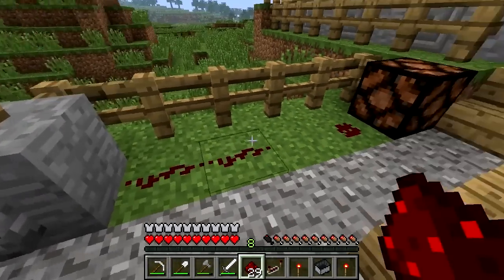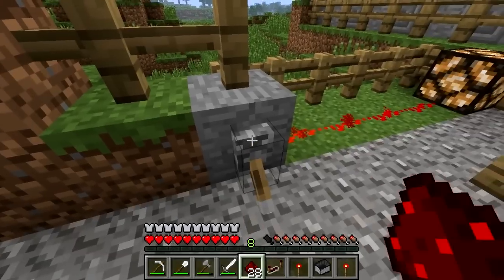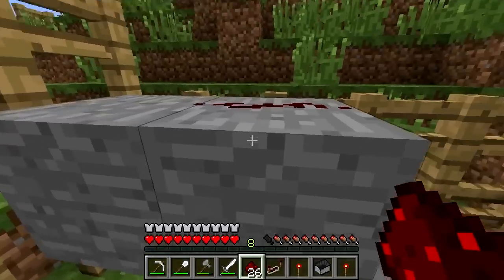Once you place the wire it will appear as a dark red blob, and if you connect it to more wire or one of Minecraft's machines this will become a dark red line. You can send this line running at one block jumps and have more than one wire trail if you like.